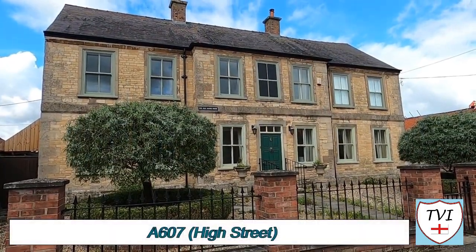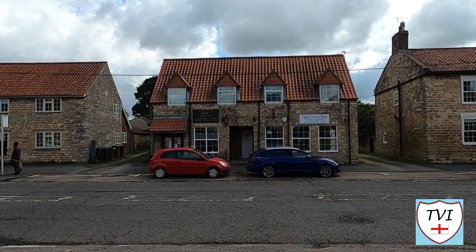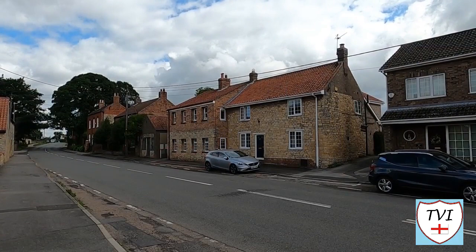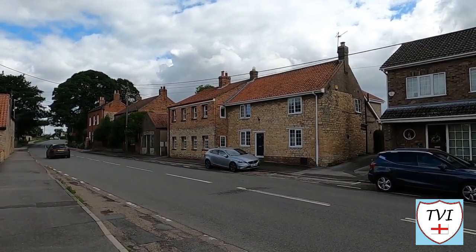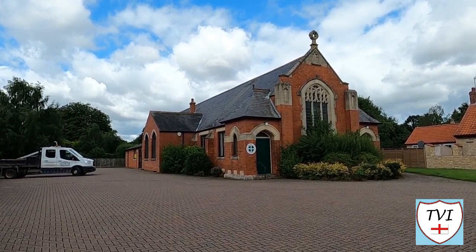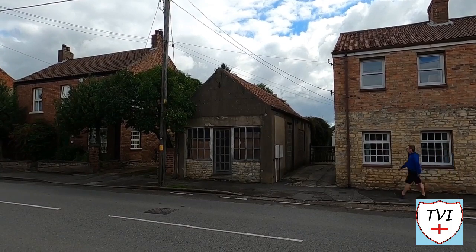Heading north on the high street, the first thing we pass is the old manor house at number six — what a lovely grand property. The centre of Navenby is a designated conservation area and many of the stone and brick-built houses date back hundreds of years. It's like stepping back in time. More than 20 properties in the high street alone have listed building status. There are many 19th and early 20th century buildings, including this Methodist church which dates from 1926. There are some curious little buildings as well, like this hut — I wonder what it was used for.